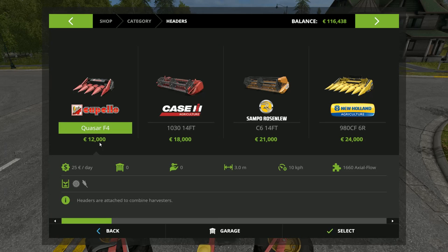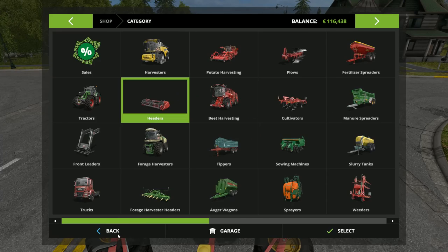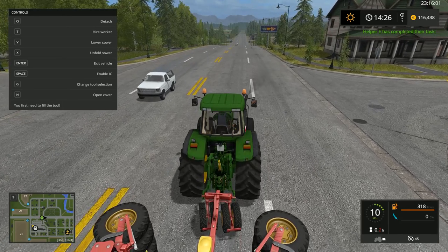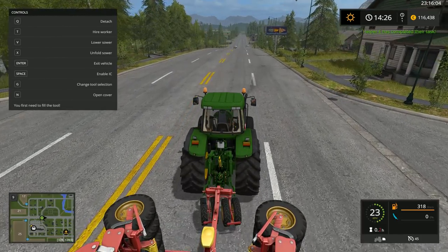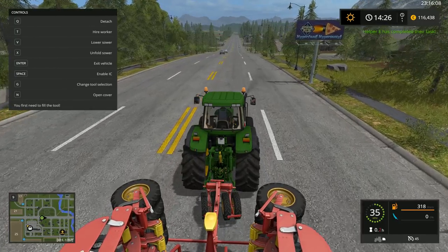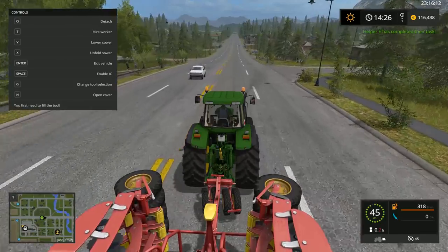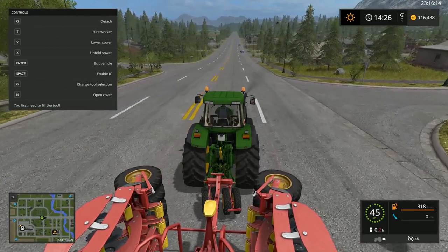Looking at headers - there's a sunflower header also. So yeah, we need that kind of header. I'm not sure about that yet. Once we are at the farm we'll see. Maybe for now I will just take the normal wheat - no sunflowers yet, maybe later.